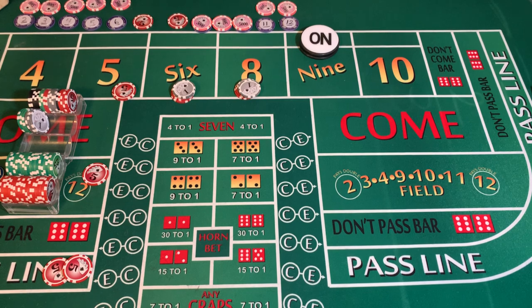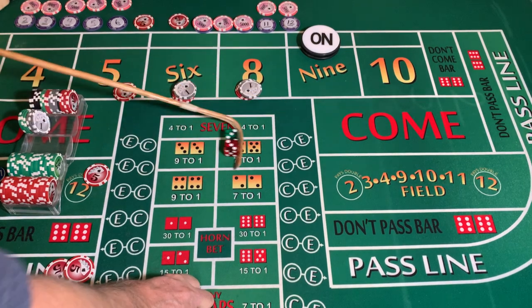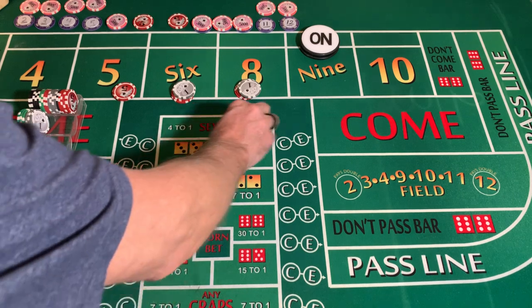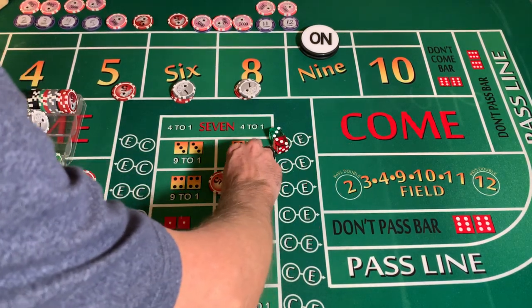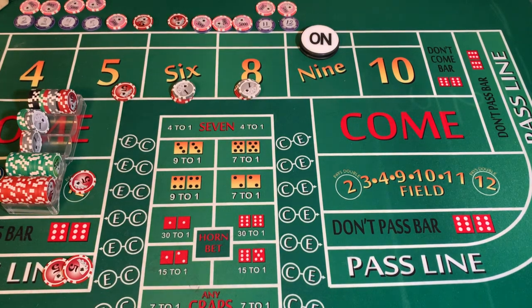Hard six! We're going to mark that six, lose the field, and win fourteen on our place bet. Replace the field. From here on out, we'll collect — even though everything out there is profit, it's always nice to bank a little bit more, especially when you're only playing at a five dollar level.